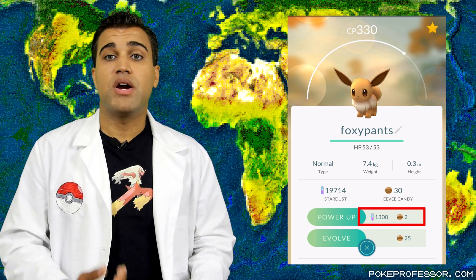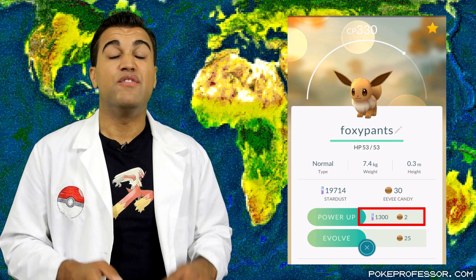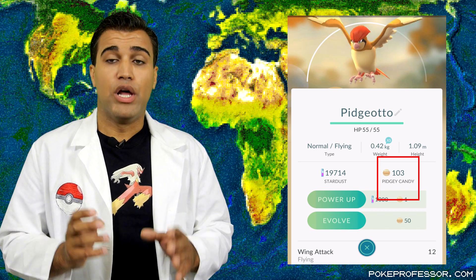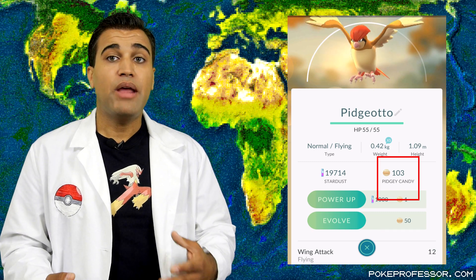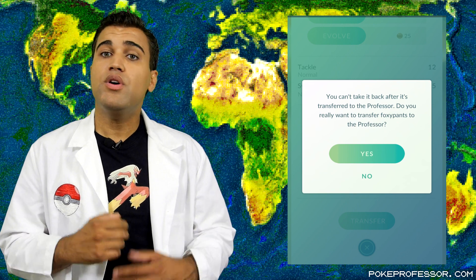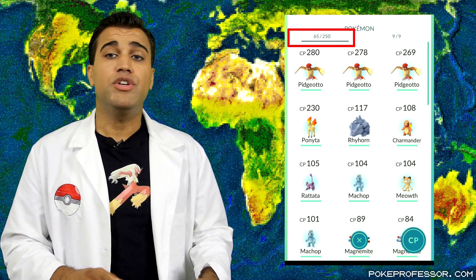In order to power up or evolve a Pokemon and raise its CP and HP, you'll need the amount of Stardust and Candy listed next to the action. The more the Pokemon's been powered up or the higher CP it has to begin with, the more it costs — it can get very expensive quickly. You get Stardust and Candy when you catch, hatch, or transfer a Pokemon. Candy is specific to each Pokemon and is always based on the lowest Pokemon in the evolutionary path. Transferring a Pokemon means giving it to Professor Willow to study and you'll never get it back, but in exchange you get one Candy. You can only hold 250 Pokemon by default, so transferring helps make sure you don't hit your Pokemon cap.